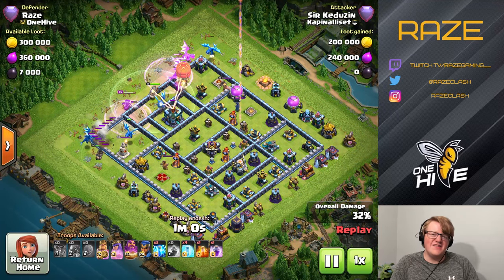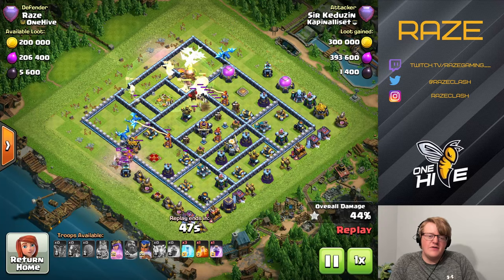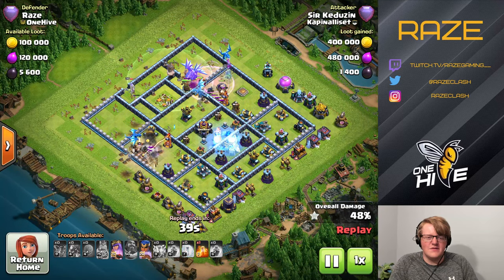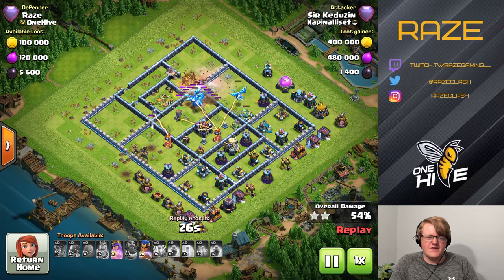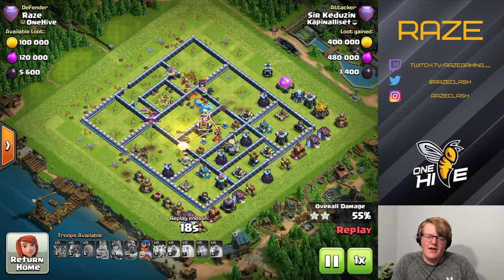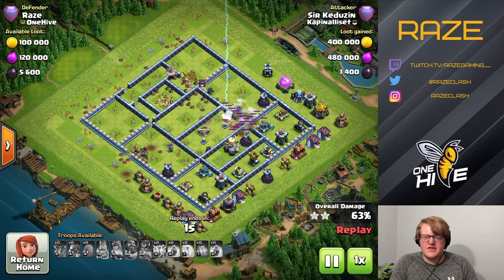The base is so spread out that they're not getting any chain value at all until reaching the back — and they can't get to the back because of all the traps and three air defenses on the left side. The air defense in the core is absolutely wrecking the E-Drags because there's no way for them to reach it without directly targeting it. The sweepers are pointing toward the back, so you can't do an E-Drag attack straight through them without risking the Town Hall. Most of these E-Drag attacks don't get past 70 percent.